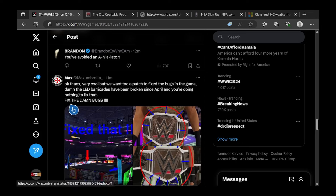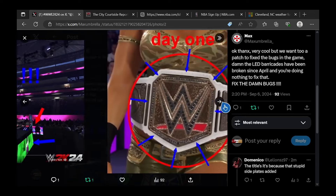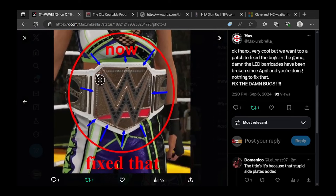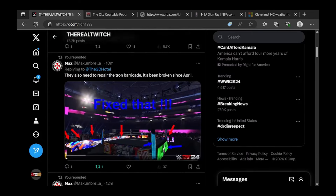There are some game-breaking bugs to talk about as well. Someone on Twitter said: 'Thanks, very cool, but we need a patch to fix bugs in the game. The LED barricades have been broken since April and nothing has been done to fix that.' The titles are also broken. Basically these things are broken in the game and need to be fixed — we'll have to wait and see what they have up their sleeve.